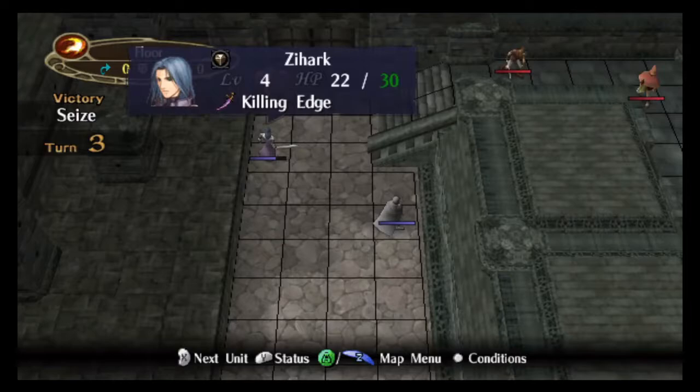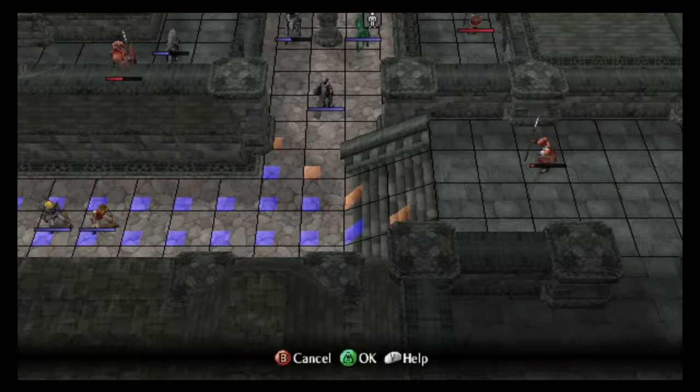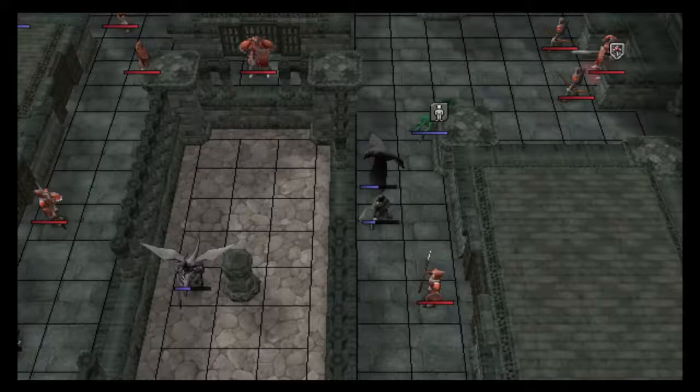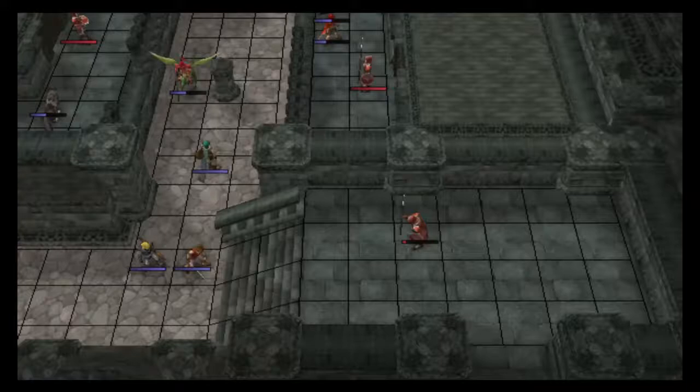The only other thing left to do is to farm EXP, which I do here by giving Xihark a Wind Edge. There are two mages which will die to Xihark's attack, and that's pretty decent EXP. If you had Xihark have a Dracoshield and a Seraph Robe like you normally would, you could actually do more aggressive grinding. But because I was limited by Xihark's bulk, I didn't do that. This armor knight we just baited would normally go after Xihark, which would be bad, so we just have Illyana sit there.